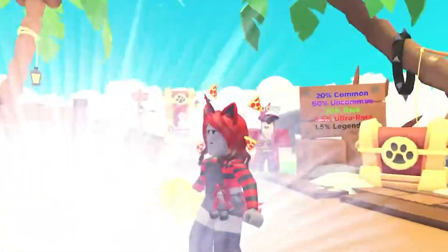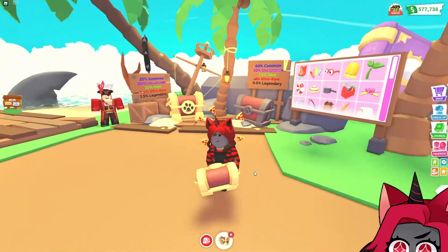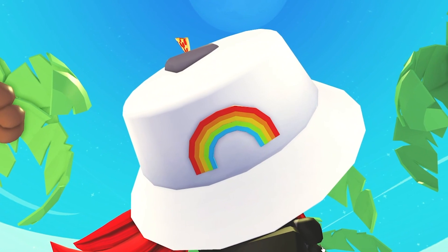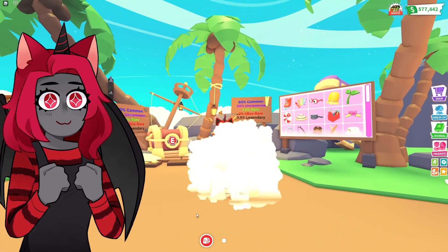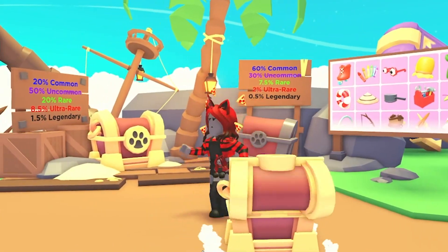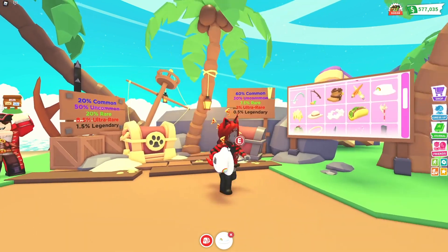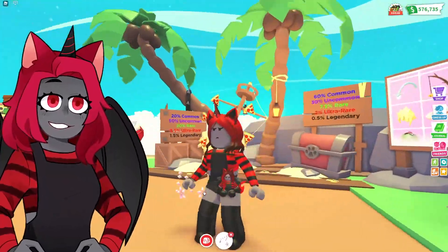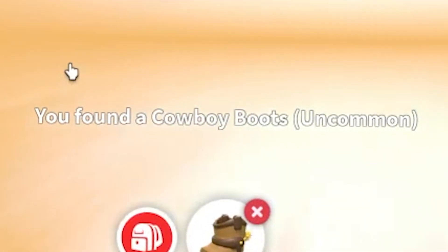Let's go ahead and open the chest. We got a honey jar — that's pretty cool! Sunny would love this; I'm going to give this to her so she can put it on Rainbow. I got another one — it's fine, I have a duplicate, and I even got a third one. It's uncommon. Oh, the flower aura! I can already tell Santa is going to be using this one a whole lot. We also got the cowboy boot — look how tiny it is!